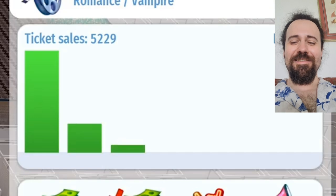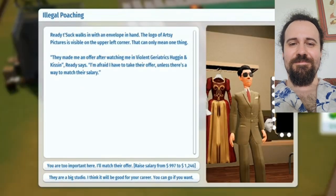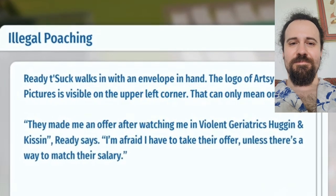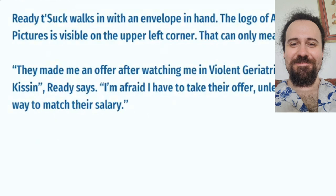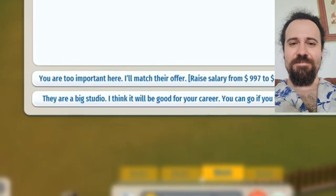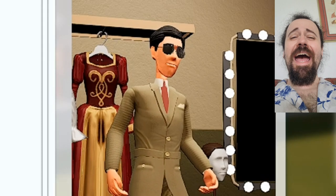Month number three: we made another $4,900 for a total profit of $15,000. Month number four showed even more profits. Then: Illegal Poaching. Ready To Suck walks in with an envelope — The logo of Artsy Pictures is visible. They made an offer after watching him in Violent Geriatrics Hugging and Kissing. He'll stick around unless we can match their salary. I say he can go if he wants. And now he says he only wanted it as leverage and he'll stay with his current salary. That'll teach you — never try that again.